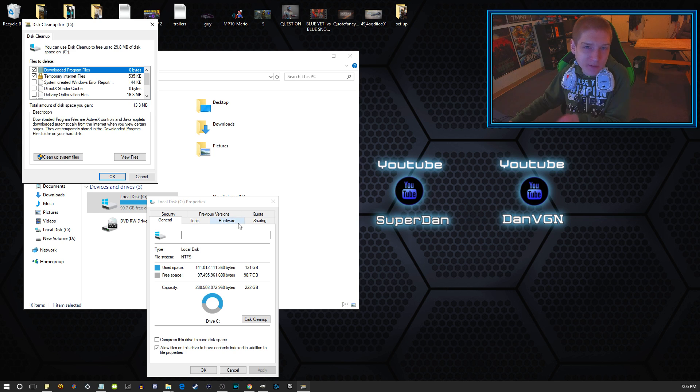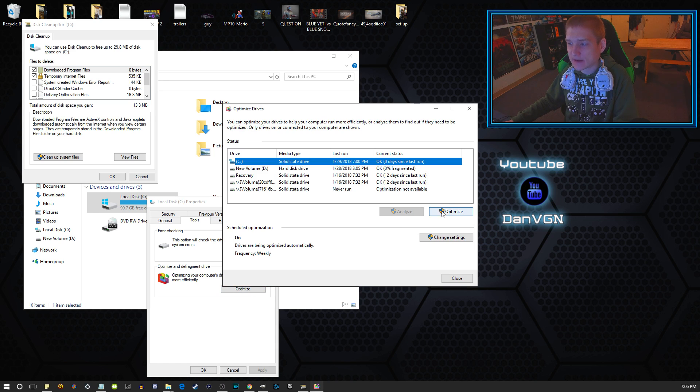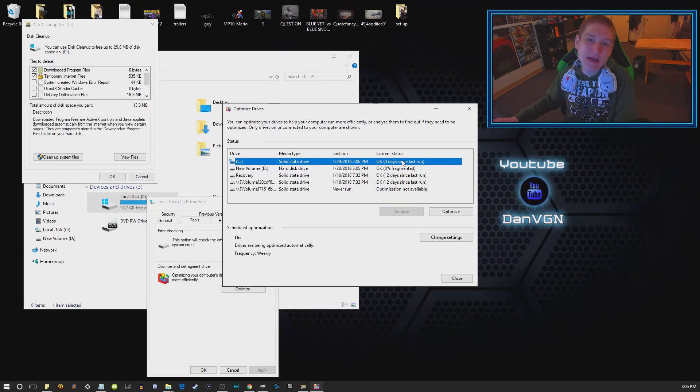Once you finish the Disk Cleanup, go over to the Tools tab. You can hit Check to see if there's anything wrong with your hard drive — it's basically a troubleshooting option. Then you can also hit Optimize, and once you go in there, just hit the Optimize button and it'll optimize your hard drive. This is something I do pretty much every single month, so it may take you a bit longer the first time.